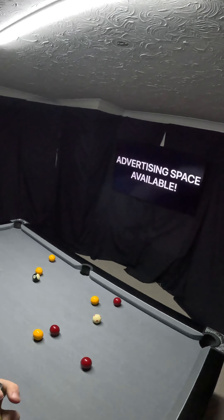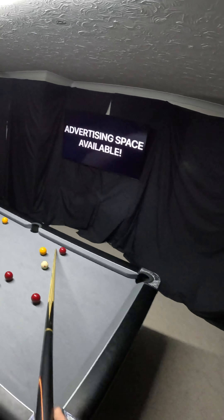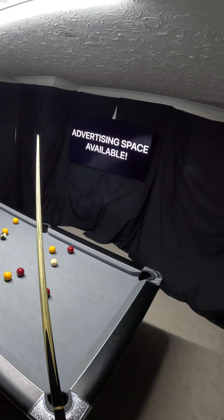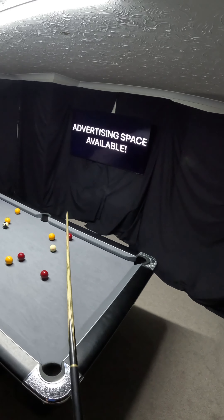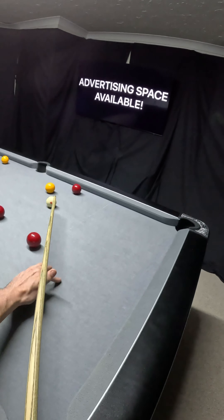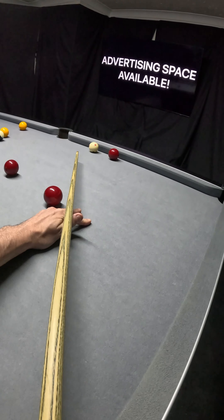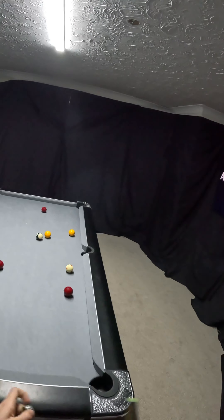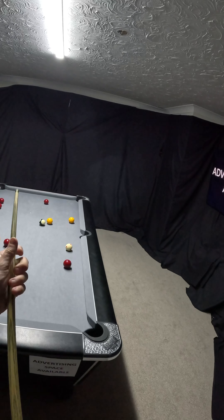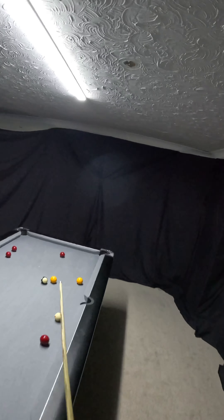I want separation from the red here — I don't want to just roll this in and leave the cue ball here because I'll have a really difficult shot on that yellow. So I'm playing this with top right-hand side to move that red and leave the cue ball roughly where the red is. But I don't want that red affecting my next shot, and as you can see it is directly affecting my shot.